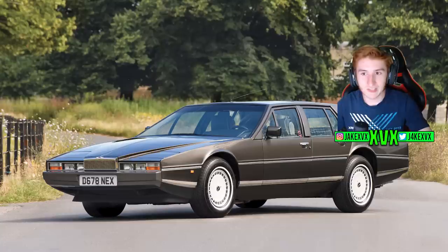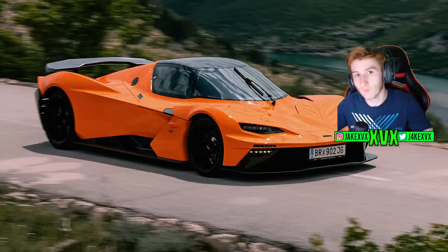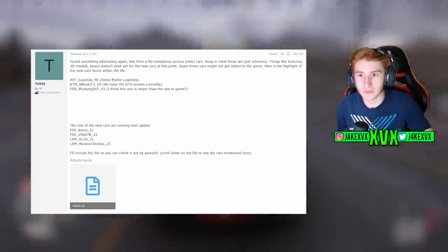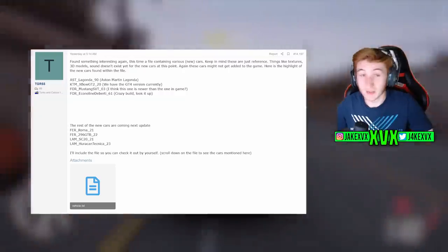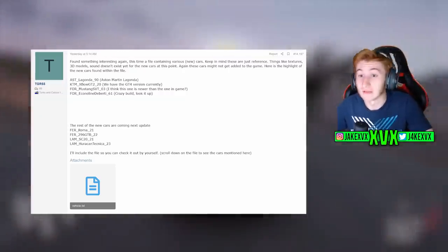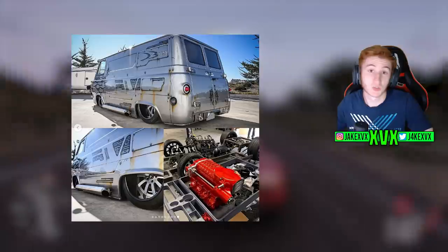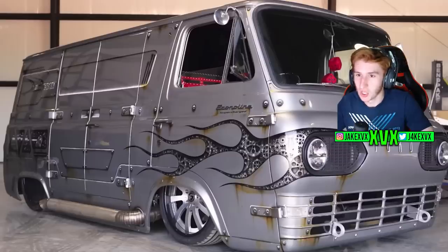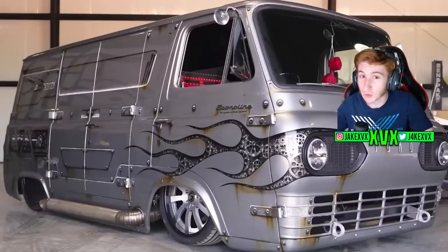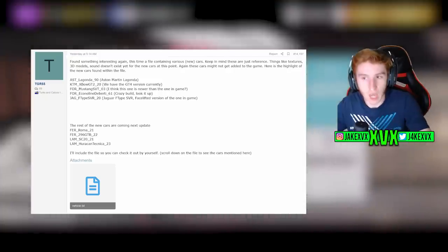The cars found are: the 1990 Aston Martin Lagonda; the KTM X-Bow GT2 — the GT4 version is already in the game, so the GT2 is even cooler; the 2003 Ford Mustang SVT Cobra; the 1961 Ford Econoline De Bertie design — it is a mental car, you'll have to Google it. There are some pictures on screen. And the 2020 Jaguar F-Type SVR — a facelifted version compared to the one already in the game.